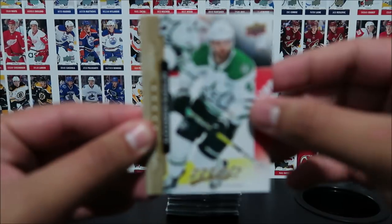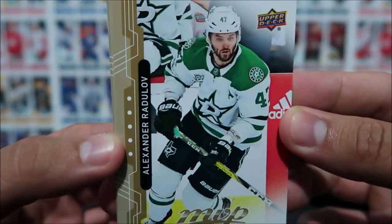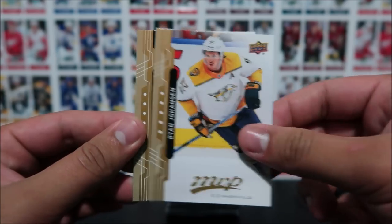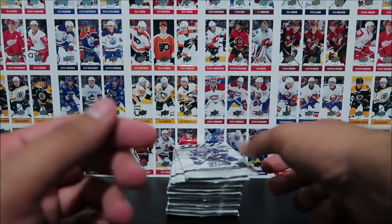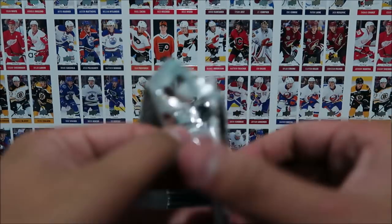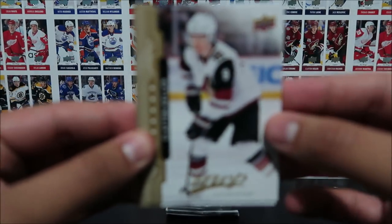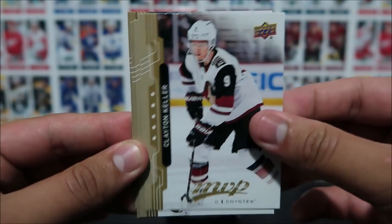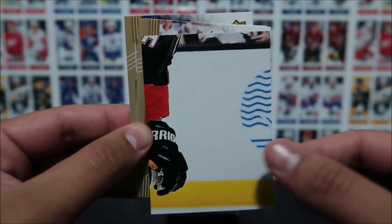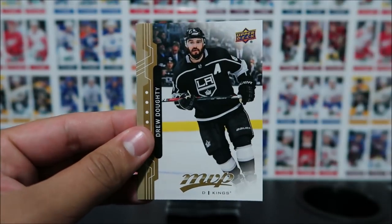Next pack here. It starts off with Alexander Radulov, Vaneck, Carlson, Johansson, and Quick. Then Clayton Keller. A Kyle Okposo puzzle card — looks like an Anaheim Duck on the puzzle. Tyler Johnson, Jake Allen, and Drew Doughty.